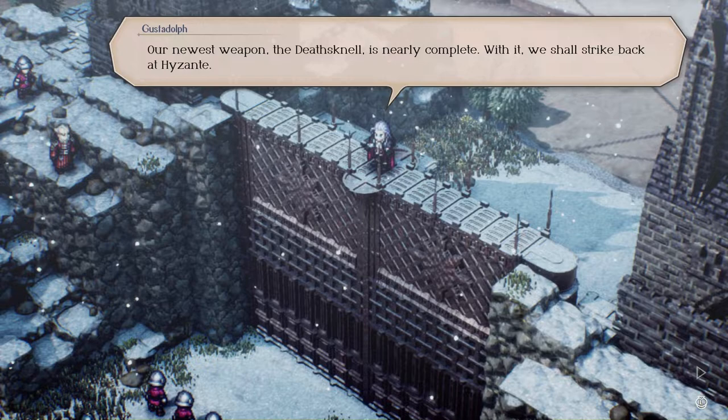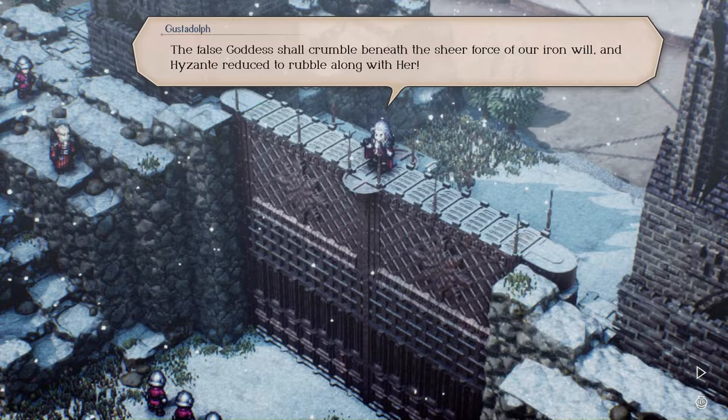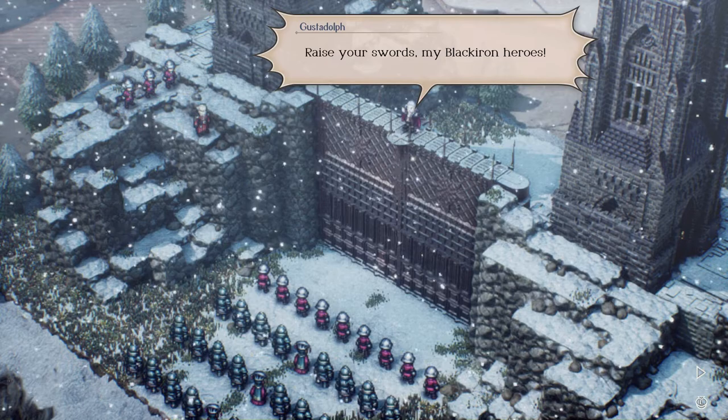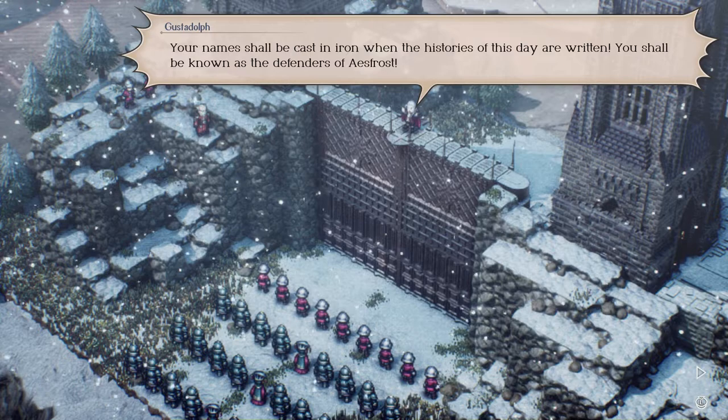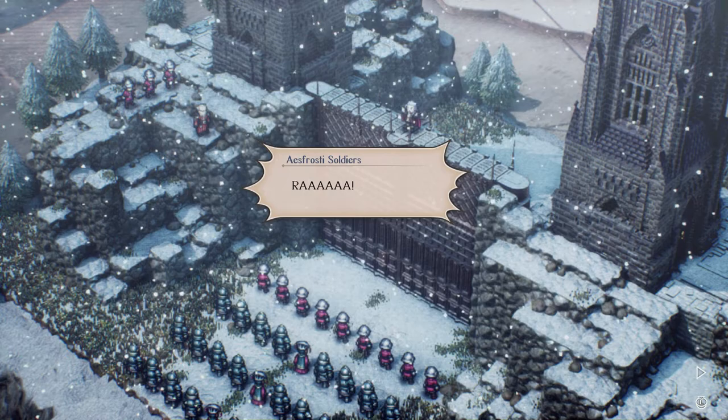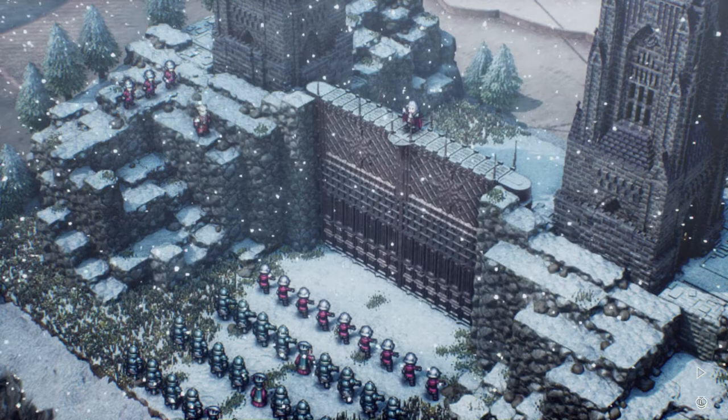'We subscribe to no faith and we bend the knee for no king. We shall greet our enemies at Twins Gate with cold hard steel. Our newest weapon, the Death Snell, is nearly complete — with it we shall strike back at Hyzant. The false goddess shall crumble beneath the sheer force of our iron will, and Hyzant reduced to rubble along with her. Raise your swords, my Black Iron Heroes — your names shall be cast in iron!' Did everybody just forget that he invaded Glenbrook?